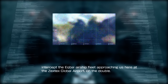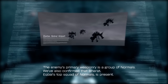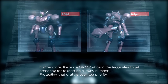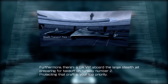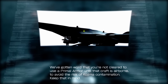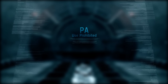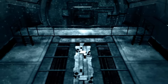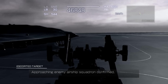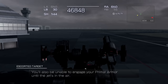Let's confirm the mission. Intercept the Ekbal airship fleet approaching Zextex Global Airport. The enemy's primary weaponry is a group of normals. We've also confirmed that Barat Ekbal's top squad of normals is present. Furthermore, there's a GA VIP aboard the large stealth jet preparing for takeoff on runway number two. Protecting that craft is your top priority. We've gotten word that you're not cleared to use Primal Armor until that craft is airborne, to avoid the risk of Kojima contamination. Keep that in mind. Those are your orders. Actually, it looks like the default tuning is pretty good — energy output is good, quick boost is good, arm maneuverability is important.